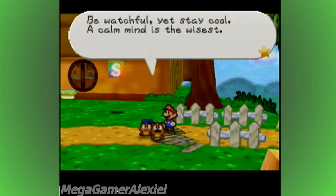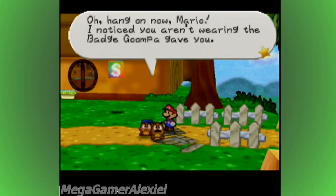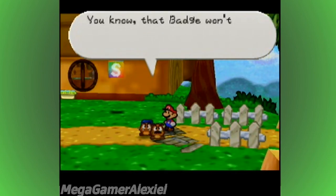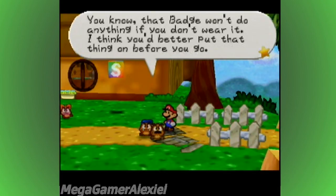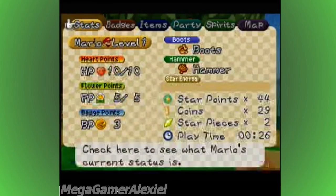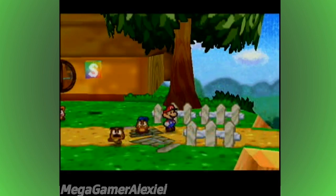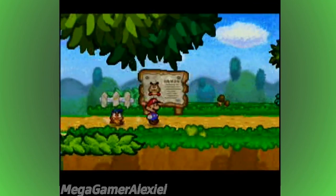Oh, hang on Mario — I noticed you weren't wearing the badge Goompa gave you. That badge won't do anything if you don't wear it. I think you better put that on before you go. Thanks for reminding me — sometimes I always skip that and they pressure me to do it. Anyway, now we can leave Goomba Village.